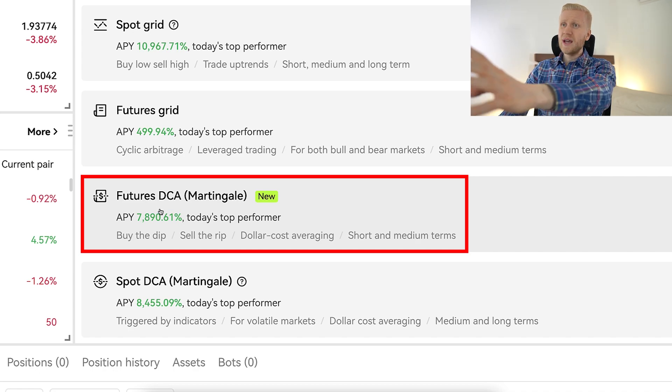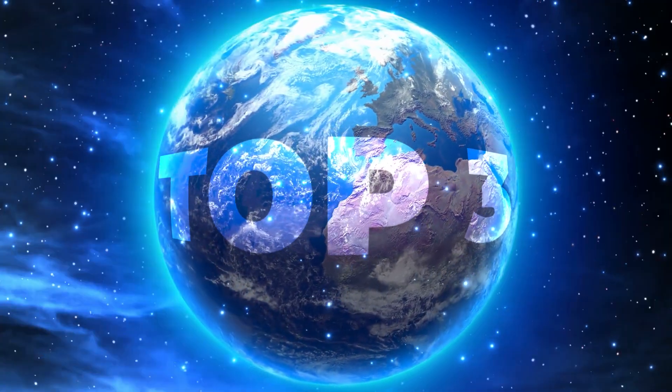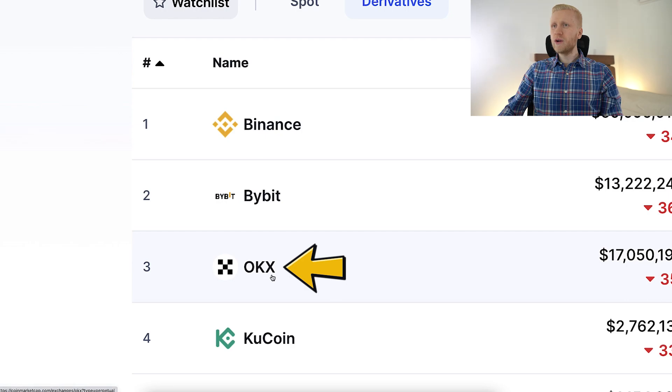Today I want to have a closer look at the Futures DCA Martingale bot that most cryptocurrency exchanges don't provide for free, unlike OKEx. But first I want to give a few words of background about OKEx. It's one of the top three cryptocurrency exchanges in the world, with Binance, Bybit and OKEx.